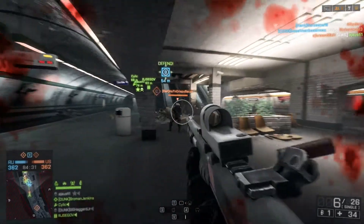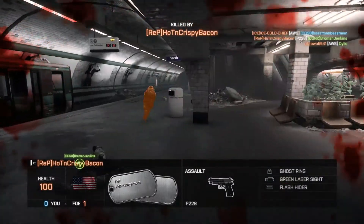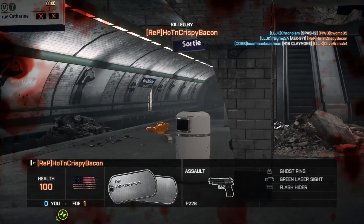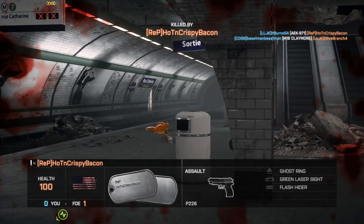I can't really get shotguns to work for me on every map. Right there I should have hit at least a couple pellets on that guy. But when you can get a shotgun to work on a map like this, or Operation Locker, it just feels good being able to drop somebody with that thing in a couple shots.